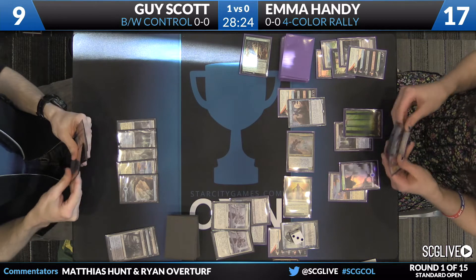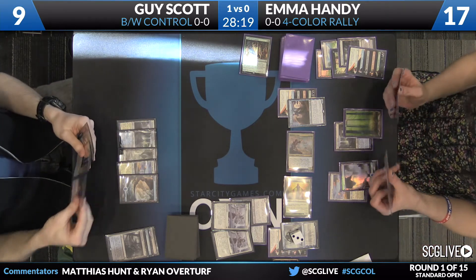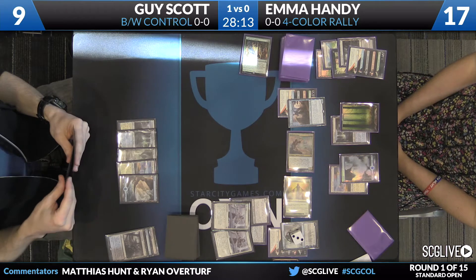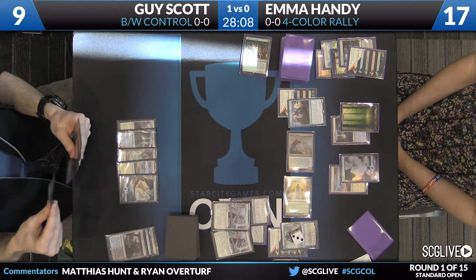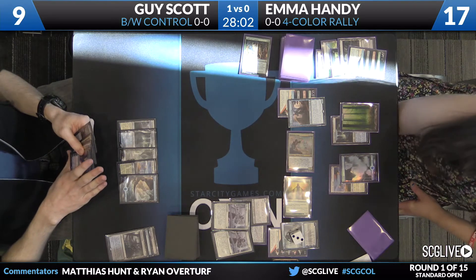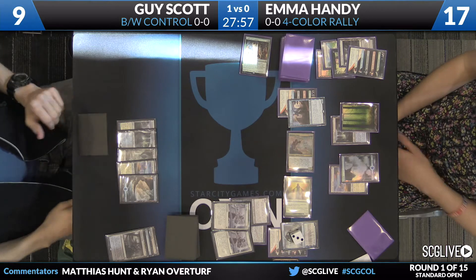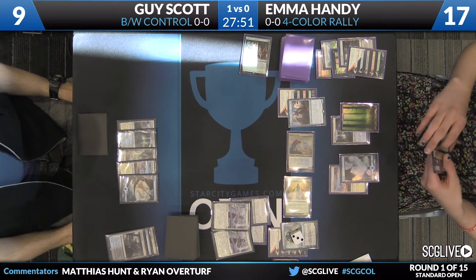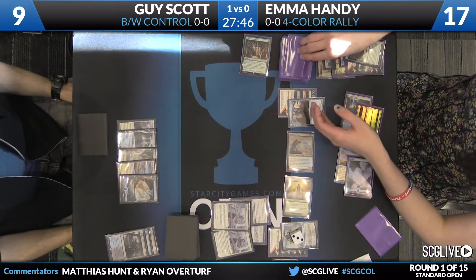Scott again will have the option to play Kalidus. From when Emma Duressed Scott, there's no counterspell hanging out that she's aware of anyway. So no real reason to be too aggressive with the company. At a certain point, if Scott has to leave up his mana for a potential Negate, that's a win in Emma's book because of how far ahead she is on the board. There's also the potential for Scott to have a sweeper — be it Flaying Tendrils or Languish — so just having Collected Company up for the end of turn is pretty big. Guy will pass, and on his end step Emma will go for Collected Company, and that one's going to resolve.